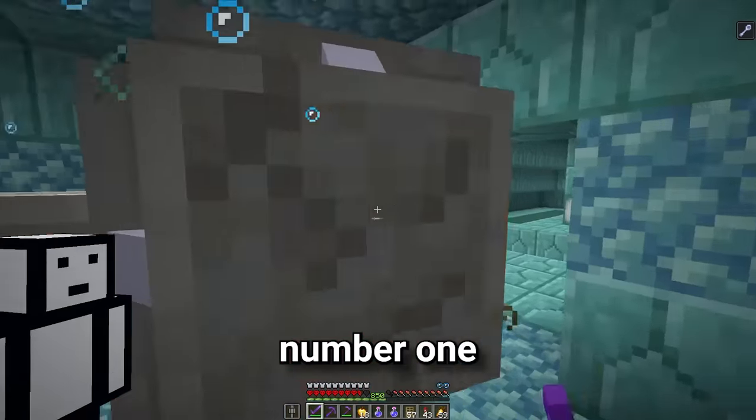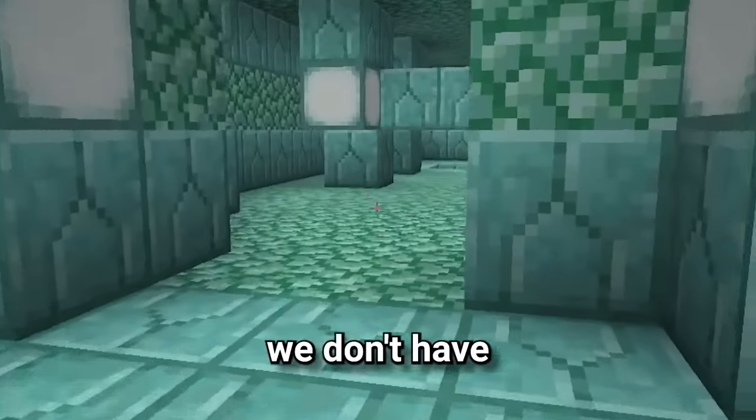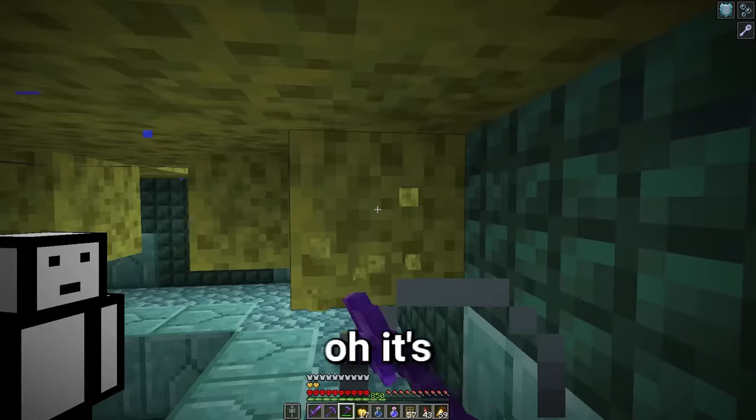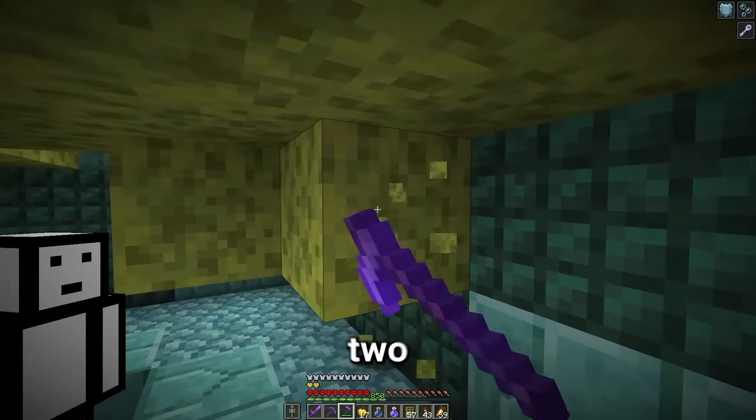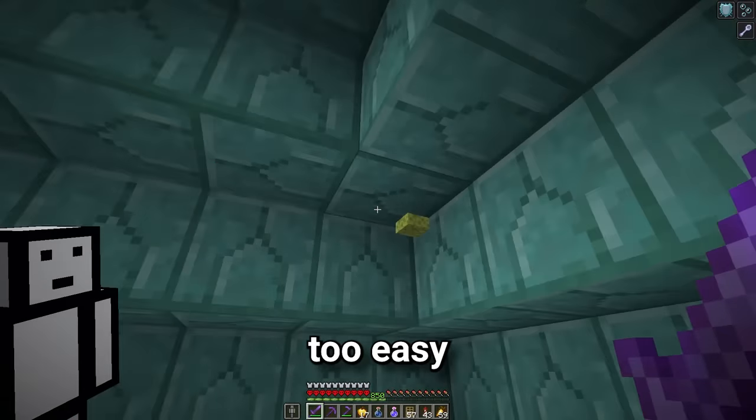Here's guardian number one. We can drink our potions - there we go, now we don't have to place doors. Oh yes, more sponges. It's still so slow, so the other two guardians definitely need to die. Here's the second one. Too easy.